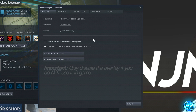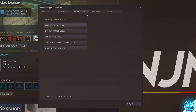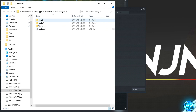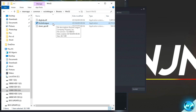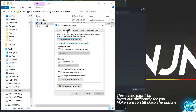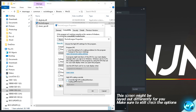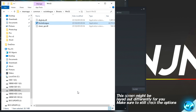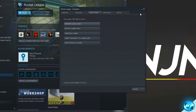Navigate up to the Local Files section and click 'Browse Local Files' to open your game installation directory. Go into the Binaries folder, then Win32, and find the Rocket League application. Right-click, go to Properties, navigate to the Compatibility tab. Select 'Disable Fullscreen Optimizations', then click 'Change High DPI Settings' and check 'Override High DPI Scaling Behavior'. Press OK and Apply. Make sure both options are checked before pressing Apply.